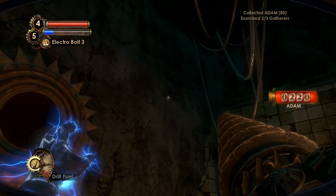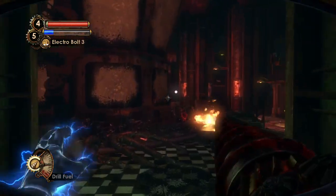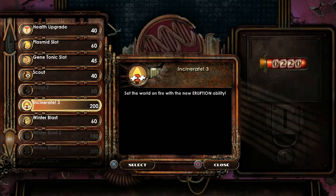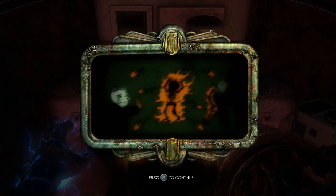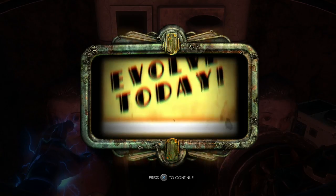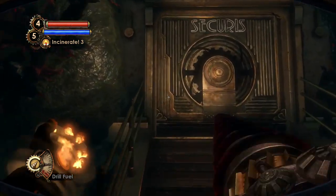Let's rescue and buff ourselves a bit more. I think I'm going to buy the Incinerate 3 plasmid if I can — that might be 200. The Gatherer's Garden is right around the corner. Yes, 200 for Incinerate 3 — that's a no-brainer. Explosive fire with a flick of your wrist, charged up to blast foes with a fountain of flame. Let me try that out — this is just overpowered.